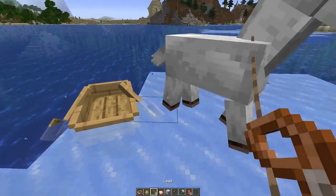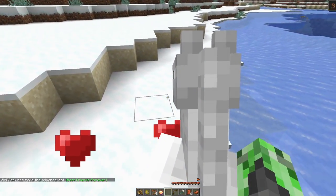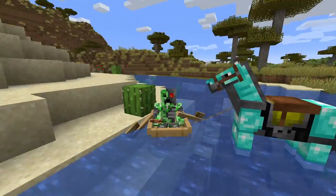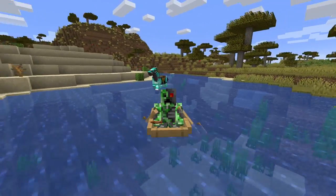And once you've reached your new destination, simply use a lead to get the horse out, tame it, and pop a saddle onto your new friend. Or instead of this convoluted method, you could just drag your horse along through the water with a lead.